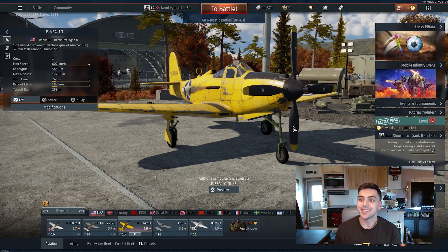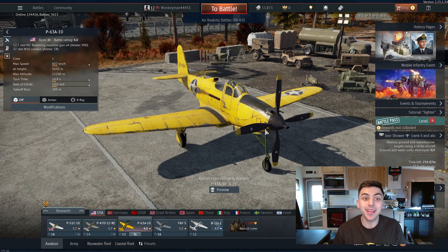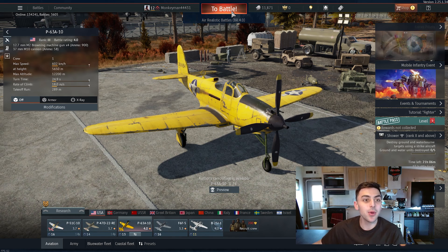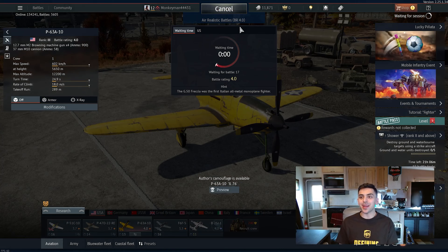Hey everyone, welcome back to another War Thunder video. Today we've got a brand new plane, the P-63A-10, and this plane is taking over one of my favorite planes, the P-63A-5, so I've got really, really high hopes for this plane. Let's jump in, let's do an air realistic battle, and let's get going.